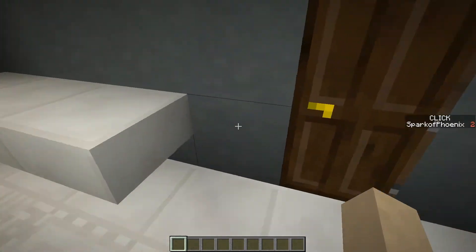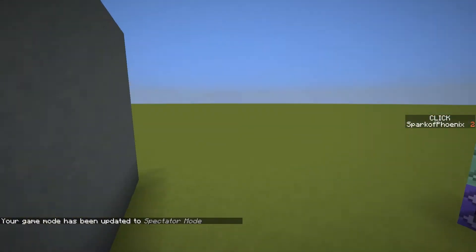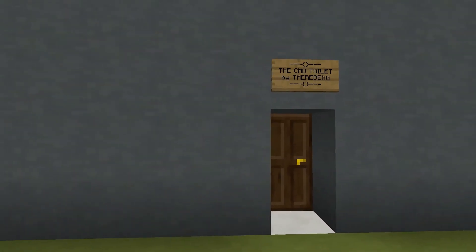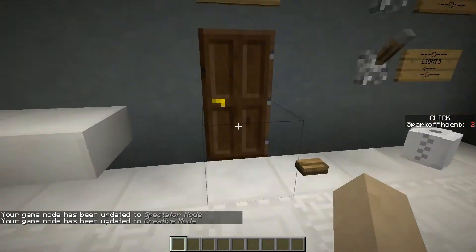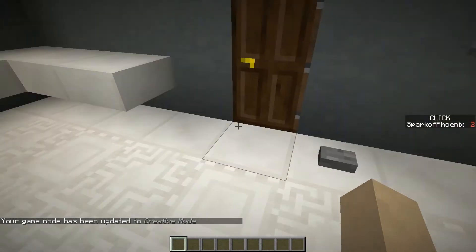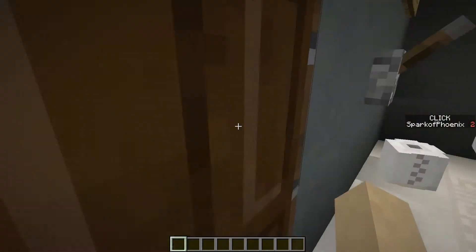Firstly, when you enter the bathroom you can click on this button here to lock the door. If someone from the outside wants to open it, it's not possible — it will close instantly. Of course, they can spy for a second if they spam click and see the inside of the bathroom for a small amount of time. The button changes to the wooden button, and if you want to change it back, click on the wooden button and it will change to the stone button and you can go outside again.